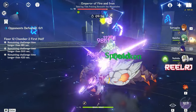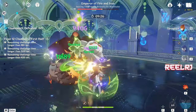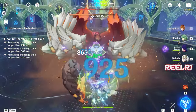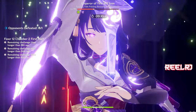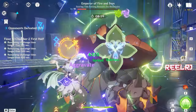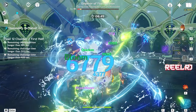For the vaporize and hyperbloom teams, don't fall for builds that tell you to give Tartaglia a large amount of elemental mastery. In my hyperbloom team using dendro and electro, my Tartaglia only has 40–50 elemental mastery base. He gets 100 elemental mastery from dendro resonance, and with Nahida's elemental burst he gets over 200 more, totaling around 400 elemental mastery without any EM-focused artifact or weapon. So don't invest in elemental mastery artifacts or weapons on Tartaglia.